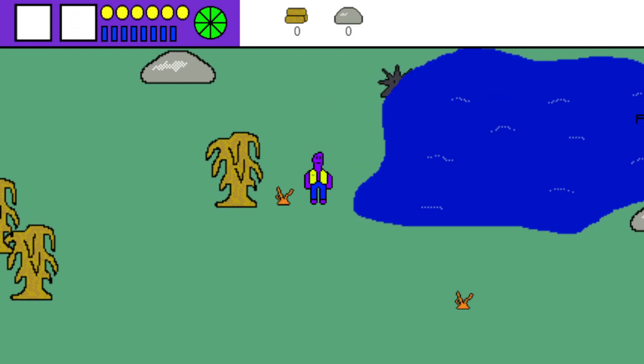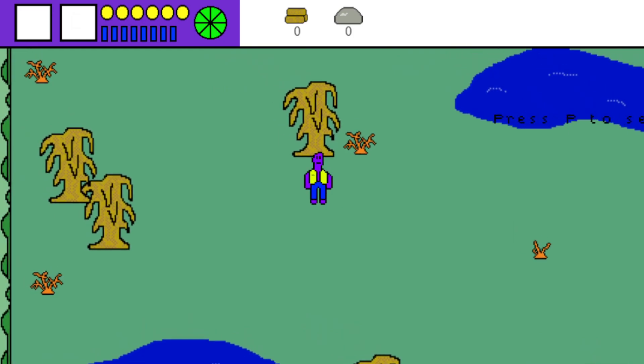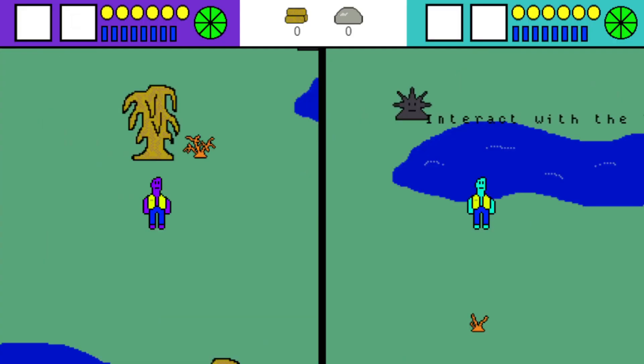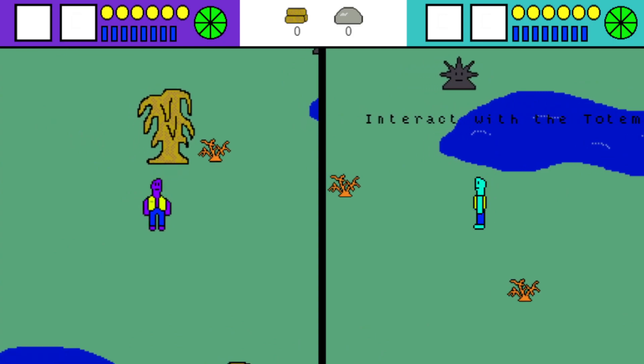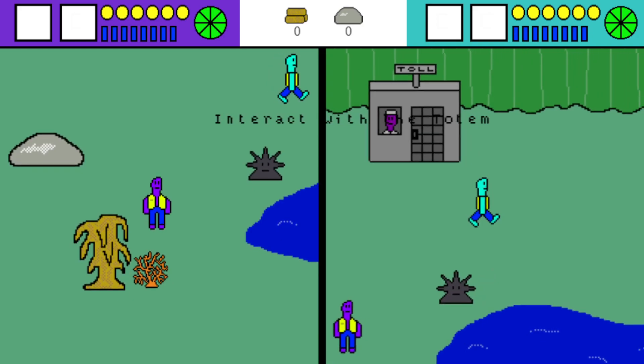Here it is. That purple guy is Pepe — Matt is controlling him right now. We have to pause to bring in player two. There's Dante. This is the very first world, and we've got a handy tutorial scroll.